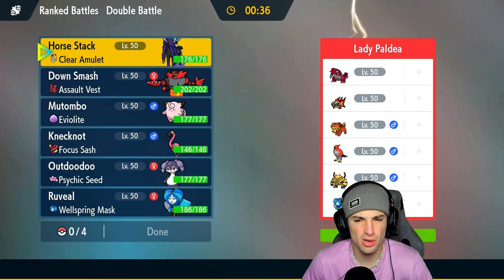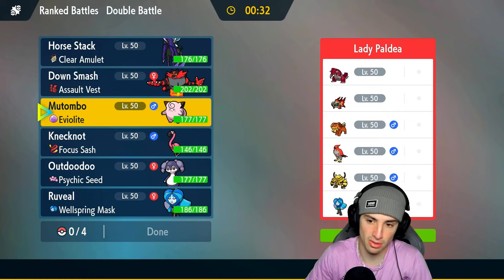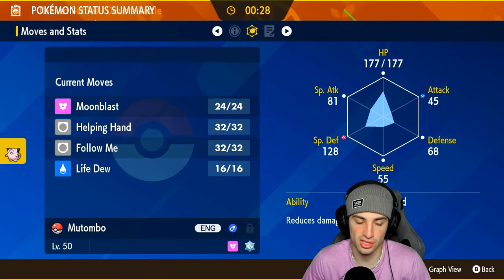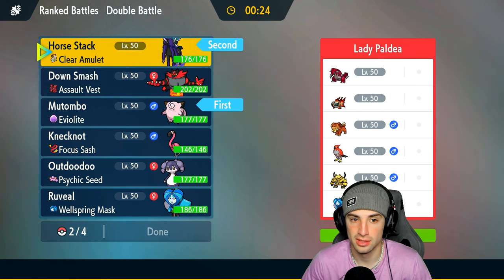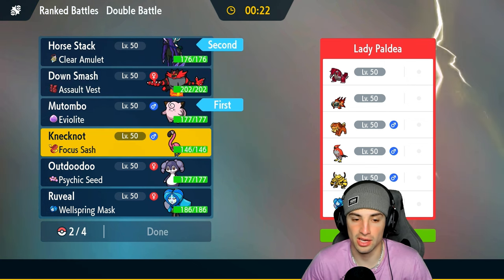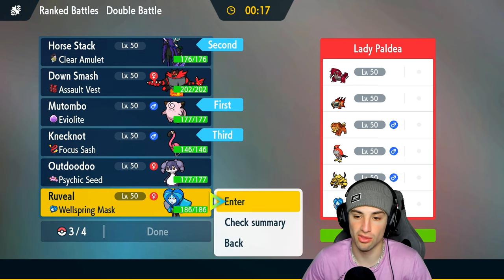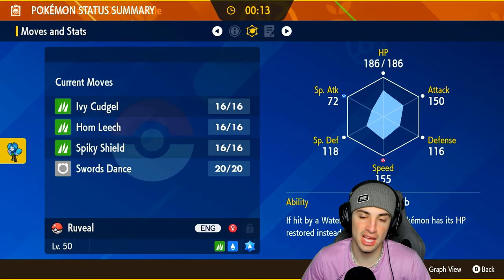I might go into the horse and Indeedee on top of that — or Clefairy. Clefairy might be better here, especially if they go for spread moves. Clefairy could just Follow Me, we might be able to set up a Substitute and get going from there. We'll bring Flamigo in the back end.